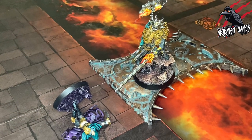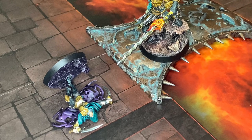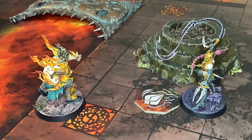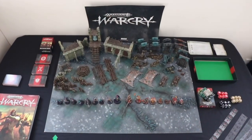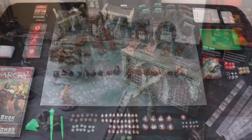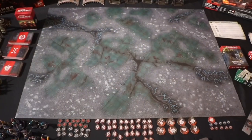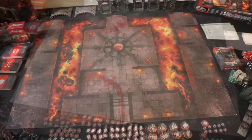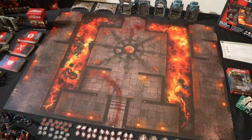In each Warcry battle the goal will be different. Sometimes you'll need to take down your opponent's fighters, other times you might need to hold a key location on the battlefield or secure a valuable artifact. Each battle will take place on a flat surface which is called the battlefield, and this battlefield can be populated with one or more terrain features. The Catacomb set comes with a double-sided board, letting you play in the wastes of the eight points and also taking your battles underground in the dungeons beneath the lands of chaos.